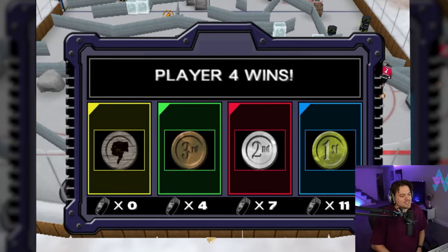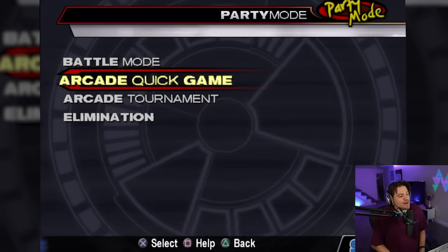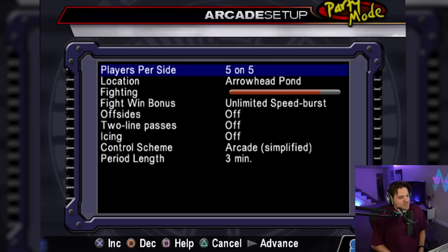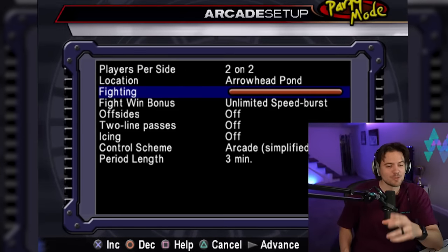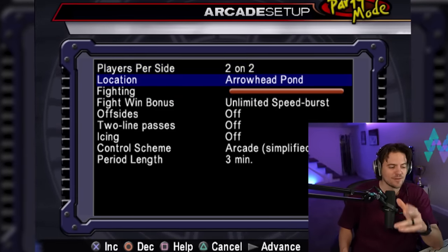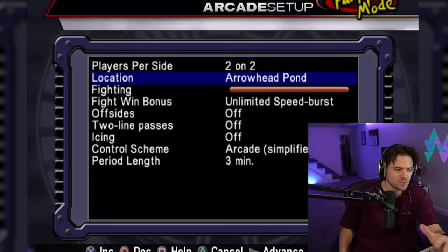That's just a little glimpse into some of the mini games and all the features this game has. There's player 4 with the W — first place, second place, third place — and I just get a thumbs down for my performance. After the battle modes we have arcade quick games. You can do a two-on-two hockey game — I've been saying for years a 2v2 mode in the new NHL games would be so sick. Of course they had it back in 2005.